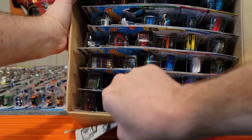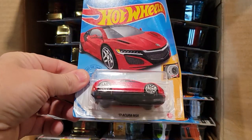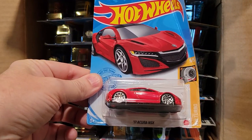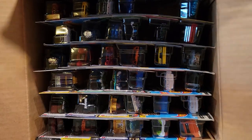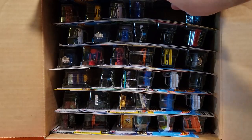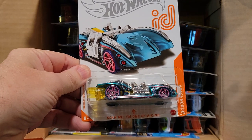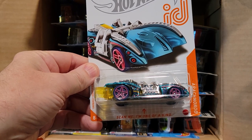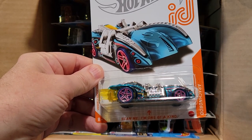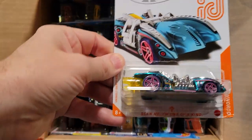Looks like we've got a car that had kind of a bad trip. The first one out is this '17 Acura NCX — we'll open that one with a bad card for sure. Oh, we just pulled out an ID card! This is awesome, this is the first ID card I've ever found like this — I've never found one in a store. Arachnod Rod, nice!